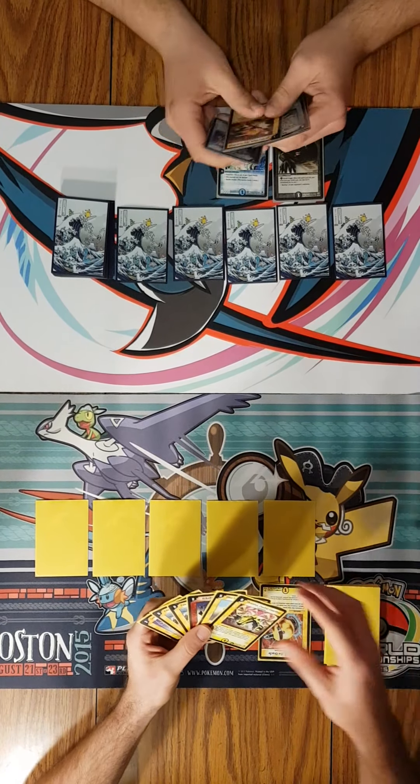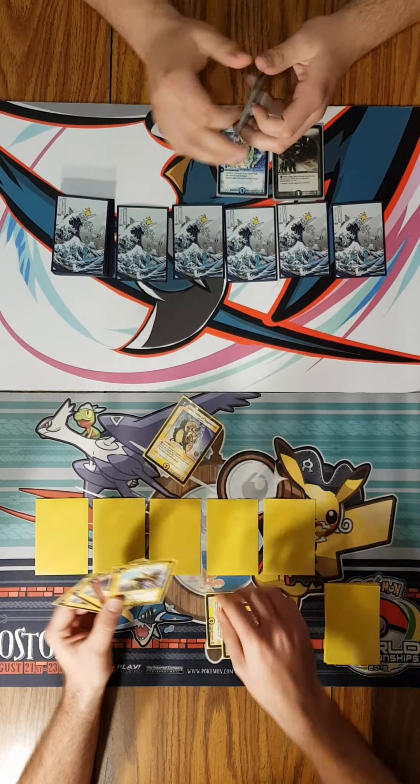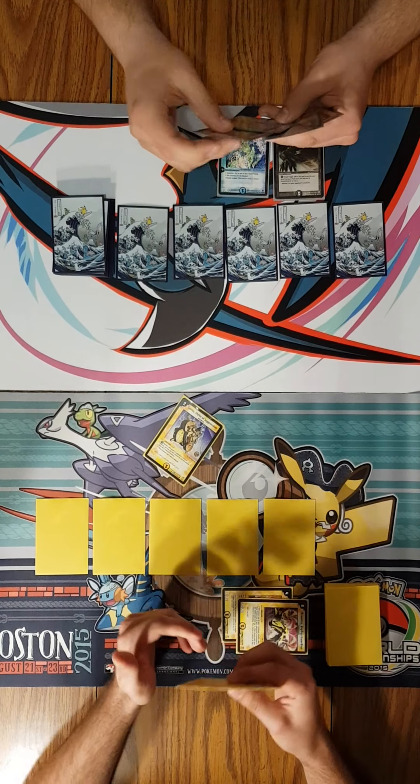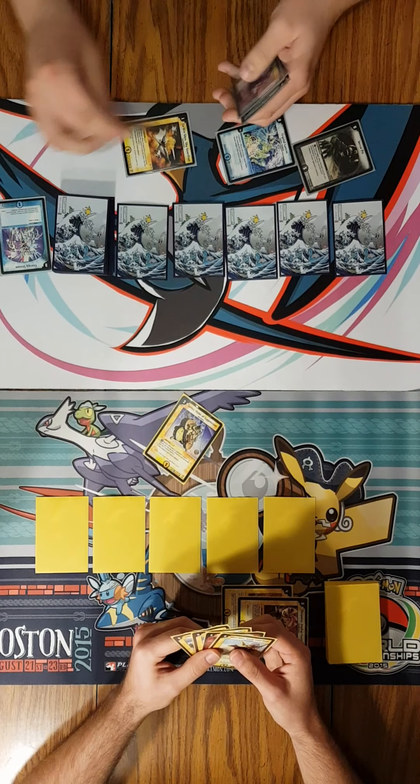I draw. I'm gonna play Thramas into mana, tap 2, Cyrus. My turn? Yes. Draw. Gonna go Lotner or Giga, tap 3 for stream, end turn.